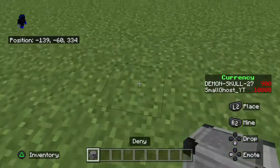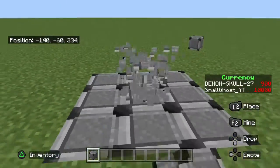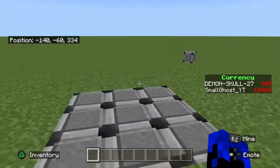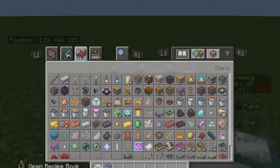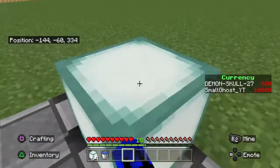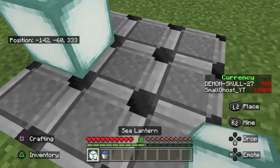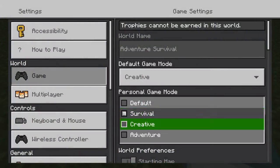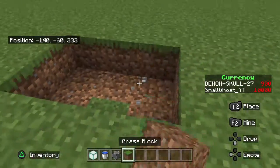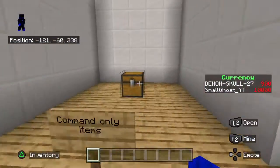Deny is mostly used for mining simulators and similar things. When you're on deny blocks, you cannot break them and you can't break anything on them, but you can break anything next to them. You also can't place anything on them. They're extremely useful and used for mining sims. That's really it for the command-only items.